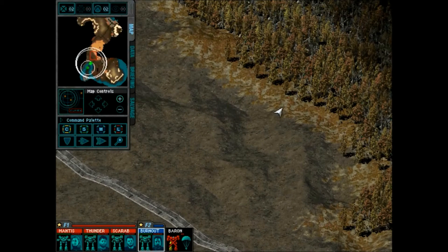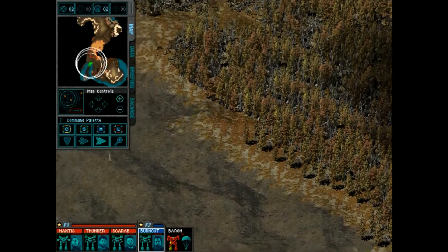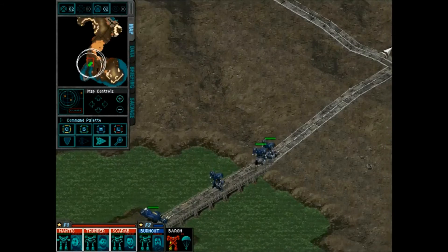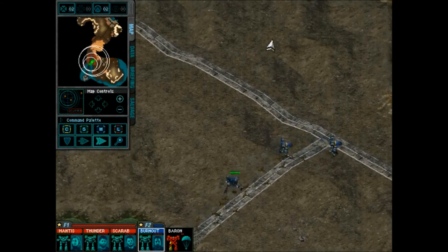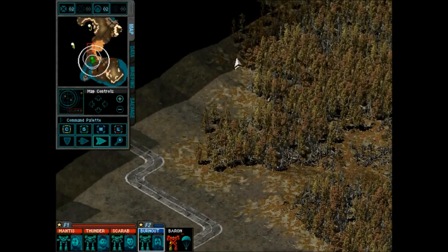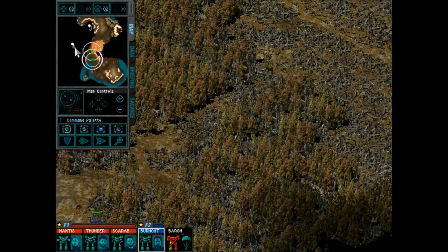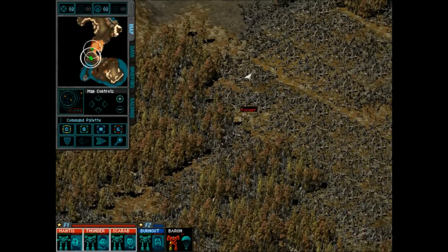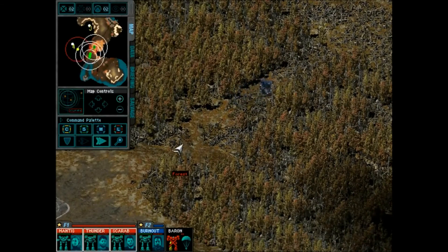Maybe I'll just use Burnout because he's got jump jets — I'm tired of all these pop-up turrets. Are you stuck on the bridge? The bridge to nowhere goes to me. We've got to move our guys up anyway because we're going to need to go through the backdoor of base 4. Don't want to go through the front door — there's all kinds of bad nasties in there.